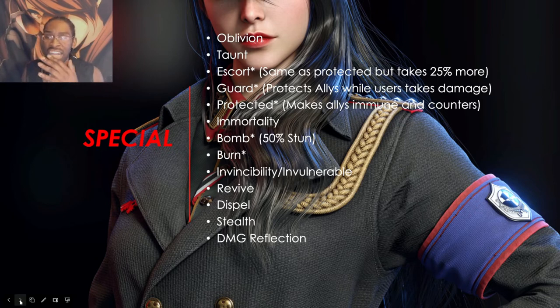Stealth is a special effect where you cannot directly target that unit. Damage reflection is also very important — it reflects a percentage of damage back at the attacker. So if you do an AOE on the entire team and they have damage reflection, they will reflect a percentage of that damage back at you.